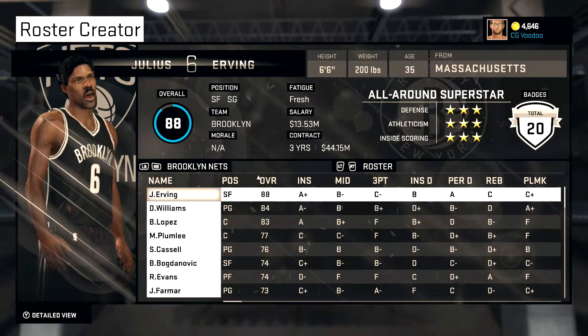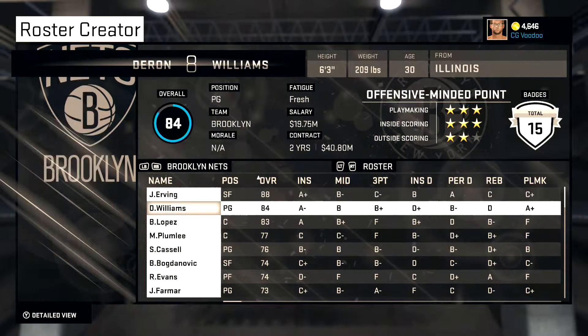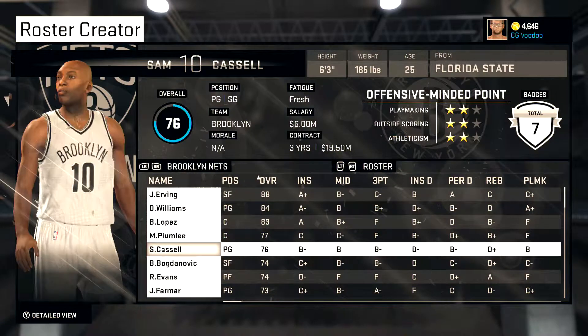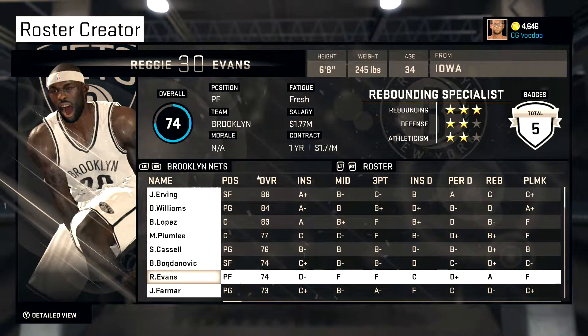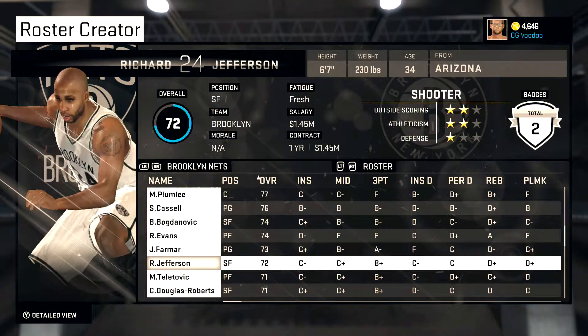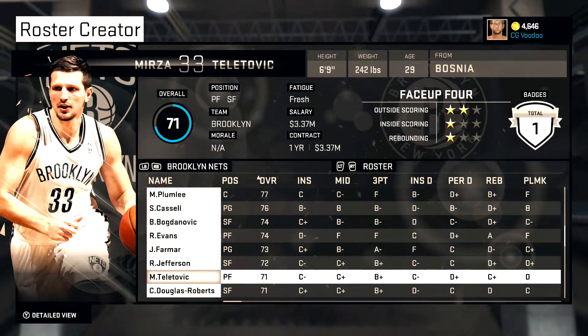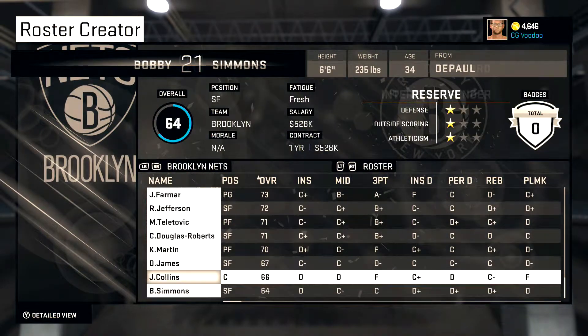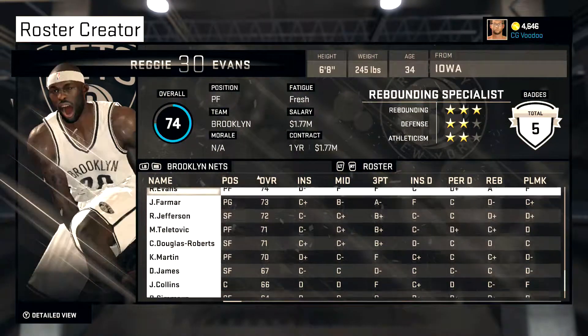The Nets — I didn't know Dr. J played for them, so I gave them the old Dr. J — that should help them. Williams, Lopez, Plumlee, Sam Cassell — it was tough deciding where to put him, but I thought it would be a good fit. Richie Evans, obviously. Farmore played there a bit so I put him there. Kenyon Martin I put back there — he had a good majority of his career there.